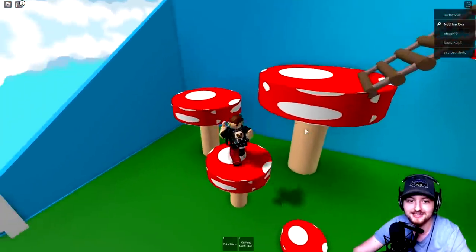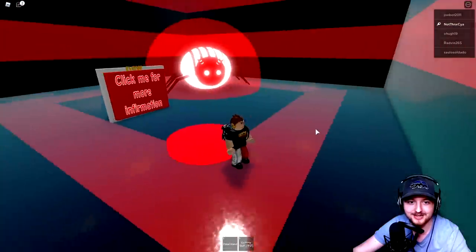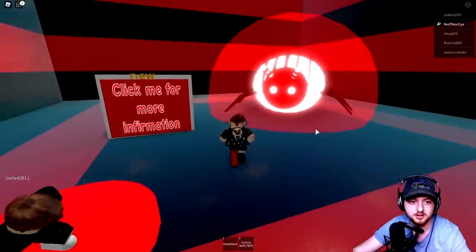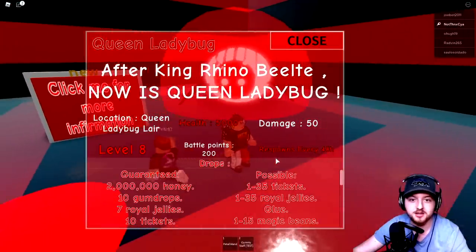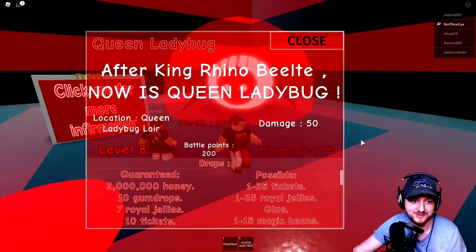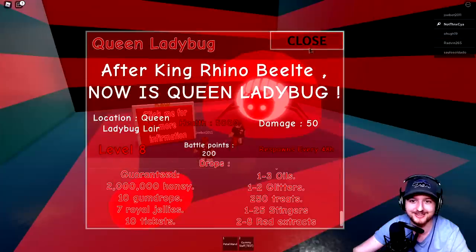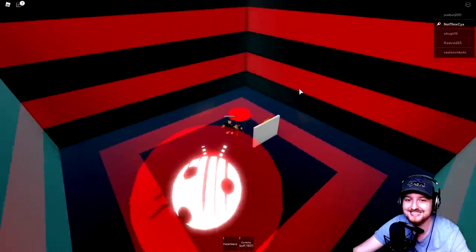What's up here? I think it might be a secret. It says 'click me for more information' - after the King Rhino Beetle, now is the Queen Ladybug. So this is like a King Beetle slash Queen Bug type thing. It gives us a big list of all the things we could get from it. It looks pretty cool - it's such a cool map.